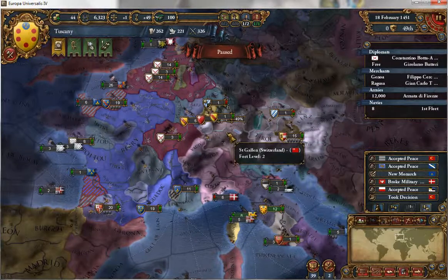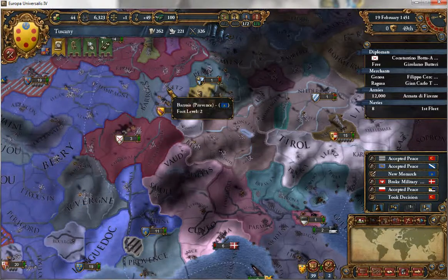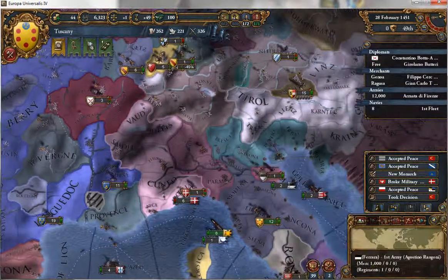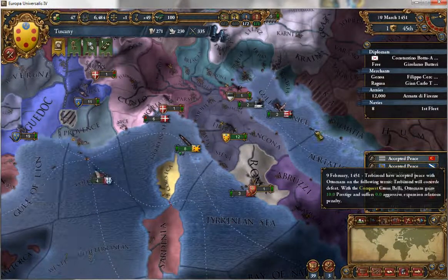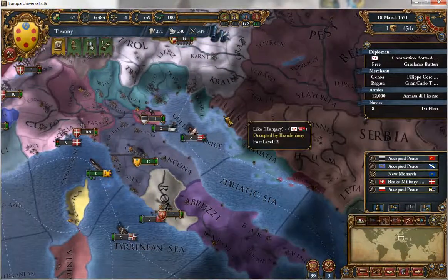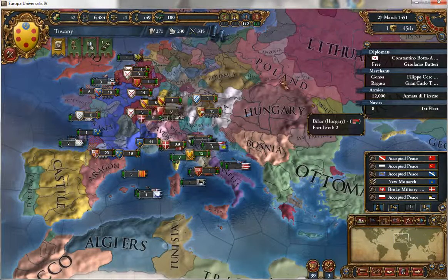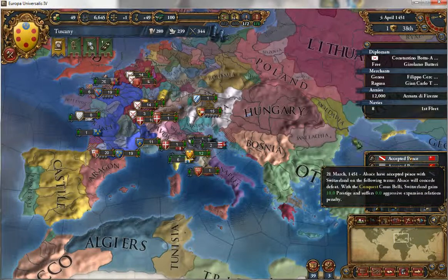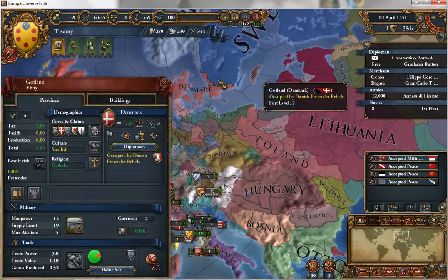Our cardinal that we invested so much in has died. Trebizond concedes defeat to the Ottomans. Brandenburg — they could have gone for these provinces but no, they have to go for that province all the way down there. So that's going to be a conquest. Be ruthless, world — be ruthless.